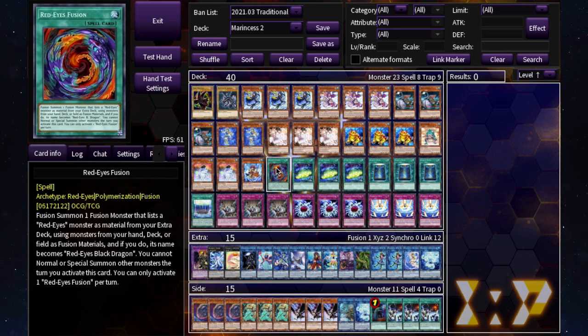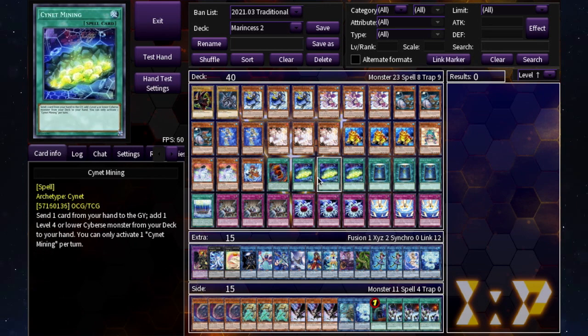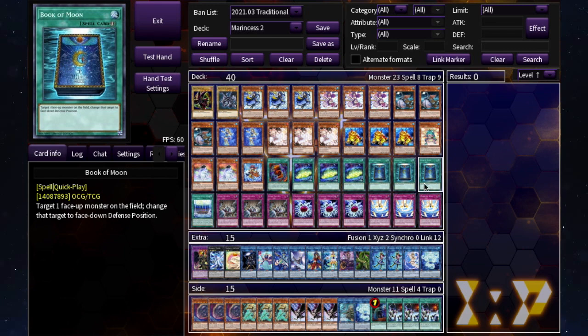The Red-Eyes Fusion package is optional — you can take it out and put in whatever you want. Then we've got three Sign of Mining, a really important card. It pretty much gives you six copies of Blue Tang or Pascalus — if you open one of the two, you can search for the other. You send a card from your hand to the graveyard and add a level four or lower CYBERSAL monster — most Marincess are CYBERSAL — to your hand.